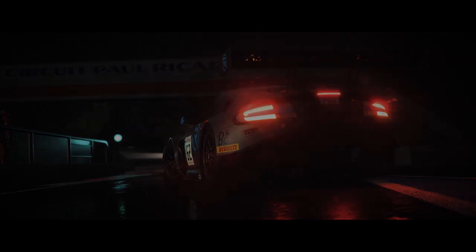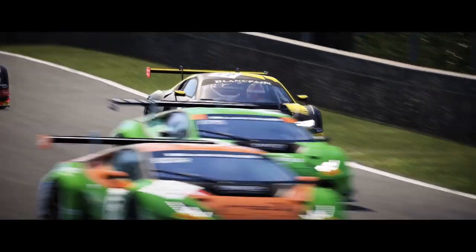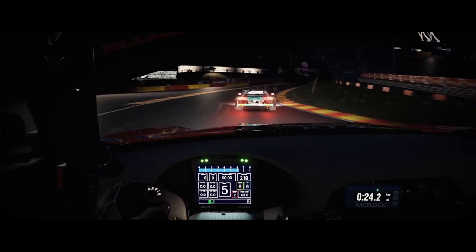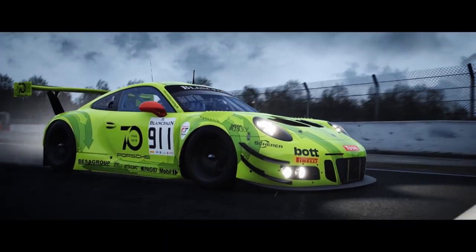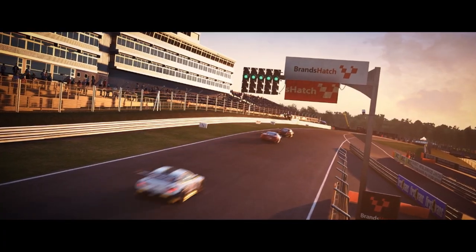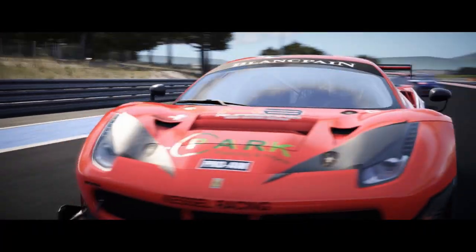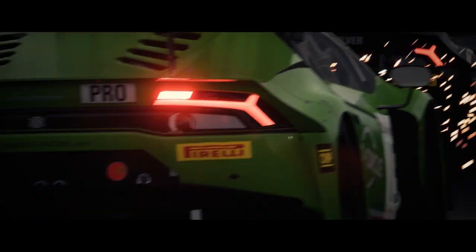So to sum it all up, Assetto Corsa Competizione is the more realistic game. It has better physics, laser scanned tracks, and generally rewards proper racing techniques, while GT Sport also handles decently but tolerates and sometimes even encourages overdriving. Both games sound and look amazing, but thanks to the Unreal Engine, ACC has the upper hand in these categories. It currently is also the game which sounds the most realistic when compared to all simulators out there. GT Sport has its strengths in the multiplayer, which is currently one of the best, and also its wide variety of tracks and cars is great. There are also free content updates, which is always a good thing.